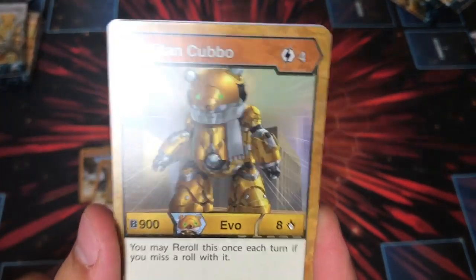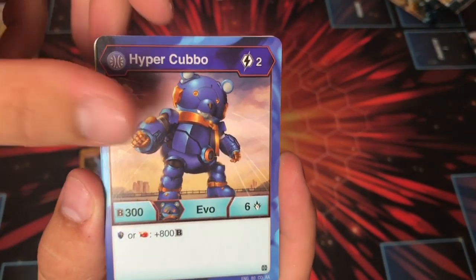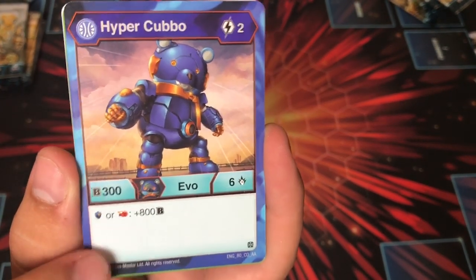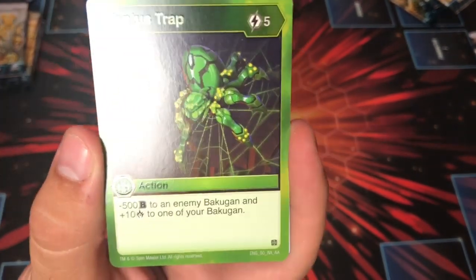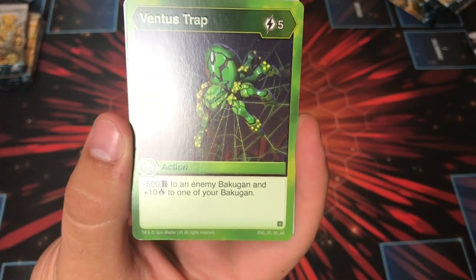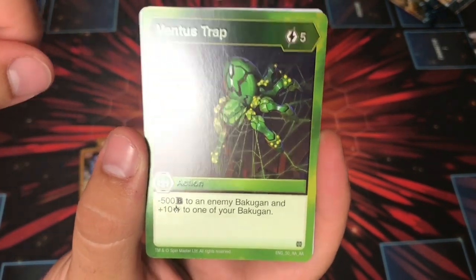Titan Cubbo — the giant Mech Build-A-Bear — he looks so cool. Mysterious Mist, it's a two cost. Hyper Cubbo — this one is going to be pretty playable. It's Magic Shield Red Fist and it gets a huge bonus for two, so pretty cool. Vintage Trap — I haven't seen this yet. Minus 500 to any Bakugan and 10 damage to one of your Bakugan. It's like a win-win — a really big buff.